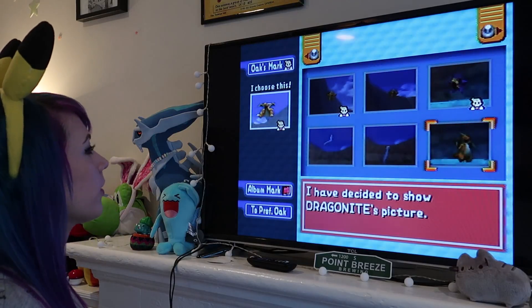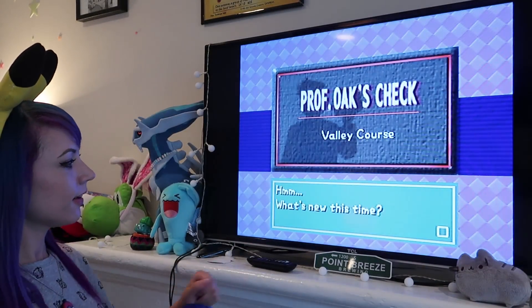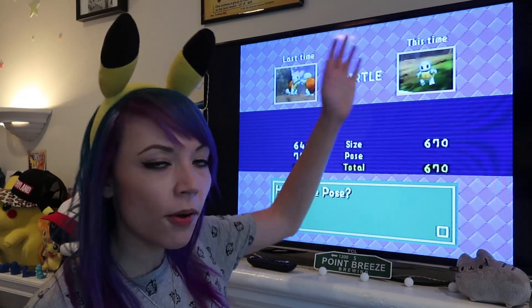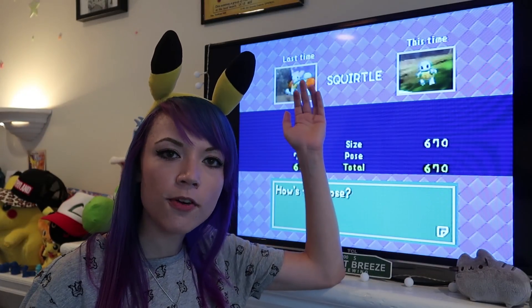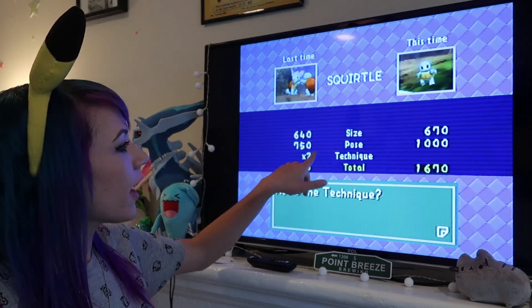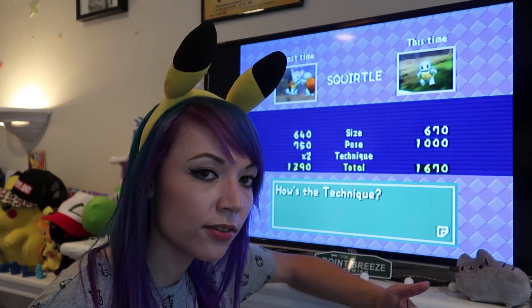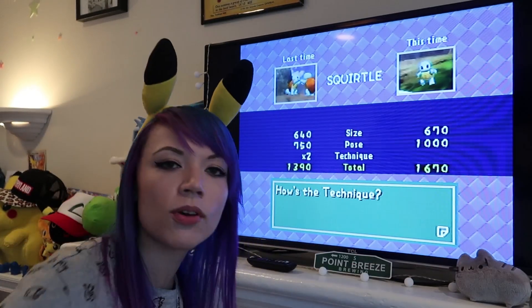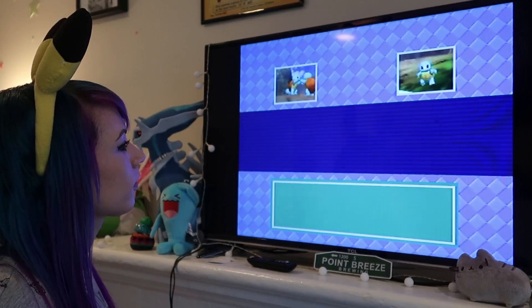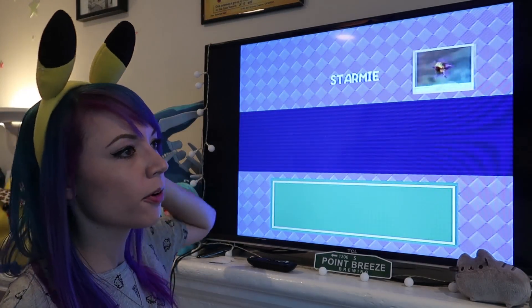Let's go to Professor Oak and see how he rates them. This is something to consider when you're playing Pokemon Go as well — you want to have the Pokemon as big as possible in the photo. You get extra points for poses, which is why when I take a Pokemon Go photo, I always wait for them to attack so they're not just sitting there — attacking looks cooler. Bigger Pokemon always win.